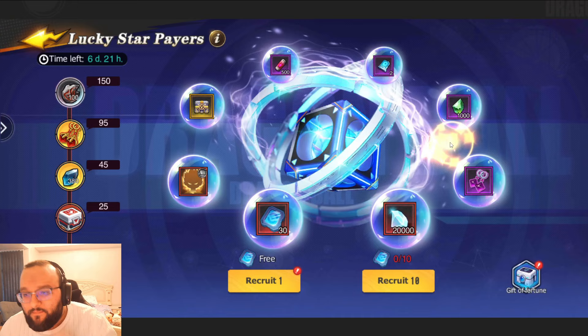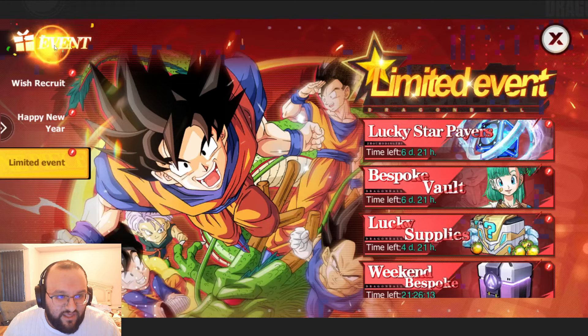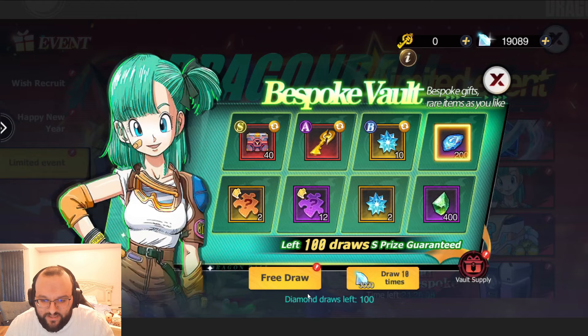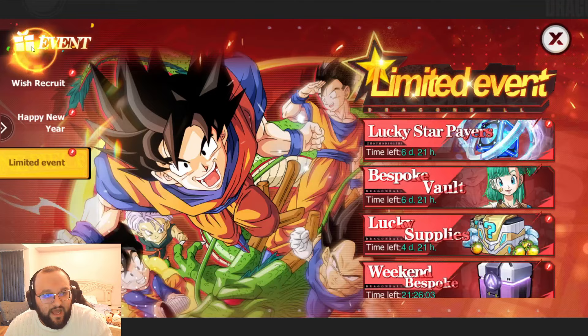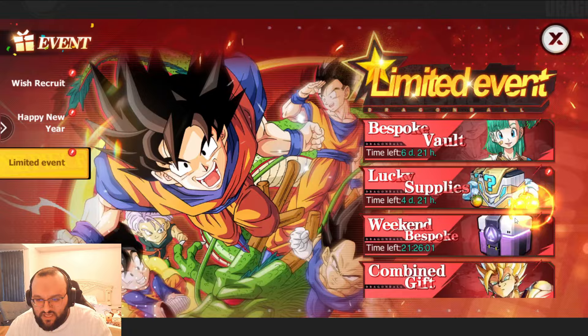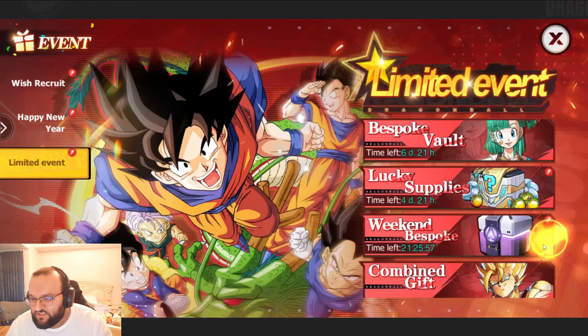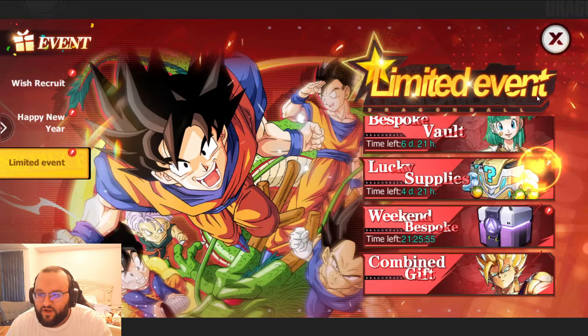Look at the rest of the events — we do have just this, so we'll just roll, hit nothing, absolutely fine. Bespoke — it doesn't really matter. We'll just pick whatever and we'll probably get trash, so that is okay. Look at that — how do we always get the last reward? Let's have a look at Lucky Supplies — nothing here. Weekly Bonus — your boy needs to just claim that. And Combined Gift is fine as is.